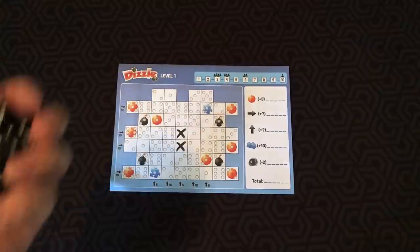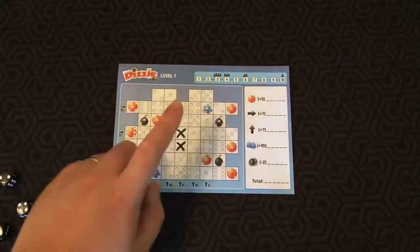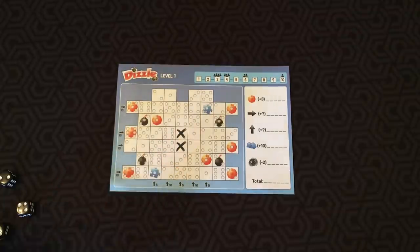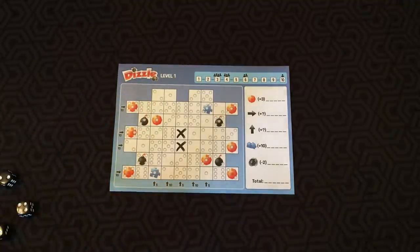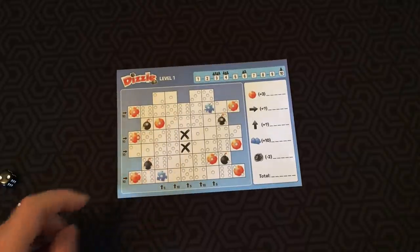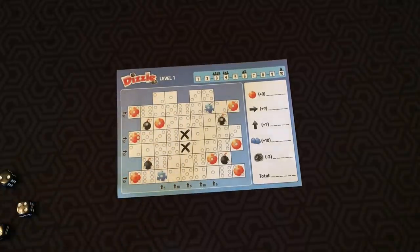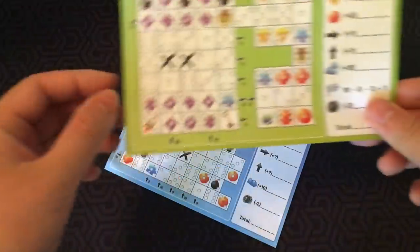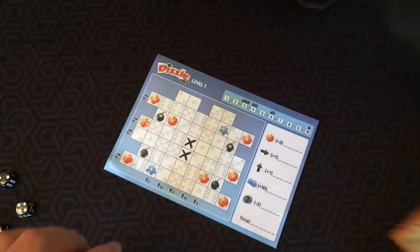Let me show you how to play. In Dizzle, you're placing dice on fields with the matching number of pips on your game sheet. At the end of each turn, those fields are getting marked with an X with one of these pens, and you'll start to collect more and more X's on your sheet. Some of these fields enable special actions or give you extra points. Whoever has the most points at the end wins. There are four levels of difficulty — level one, two, three, and four.